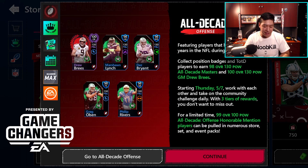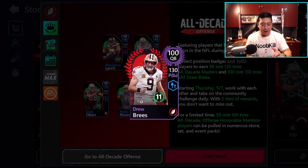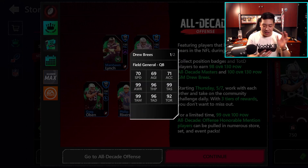We will be streaming this Sunday as well. All Decade is here. We got our 100 overall Grandmaster Drew Brees — he is vertical, but he is scheme selectable, which is really nice. You can check out his stats right here. He does only have like 70 speed, but obviously he's a pocket passer. Drew Brees is not known for scrambling like Lamar. But if you want great speed, you can always Madden Max him and get 99 stats everywhere else.